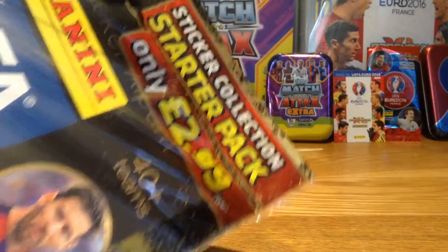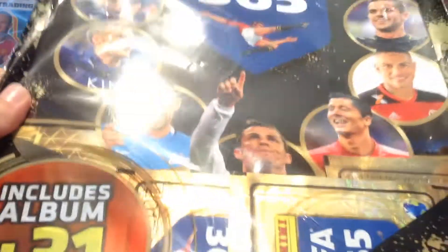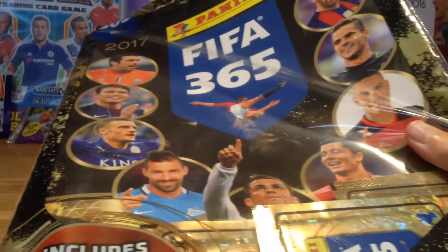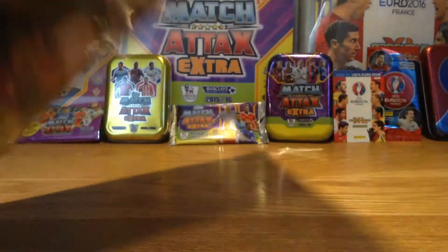This starter pack cost £2.99, and I'm so sorry this is an old collection. It includes an album plus 31 stickers. Basically this collection's color is gold and black, which I think goes very very well together. So yeah, let me just take off the seal and I'll be with you guys.